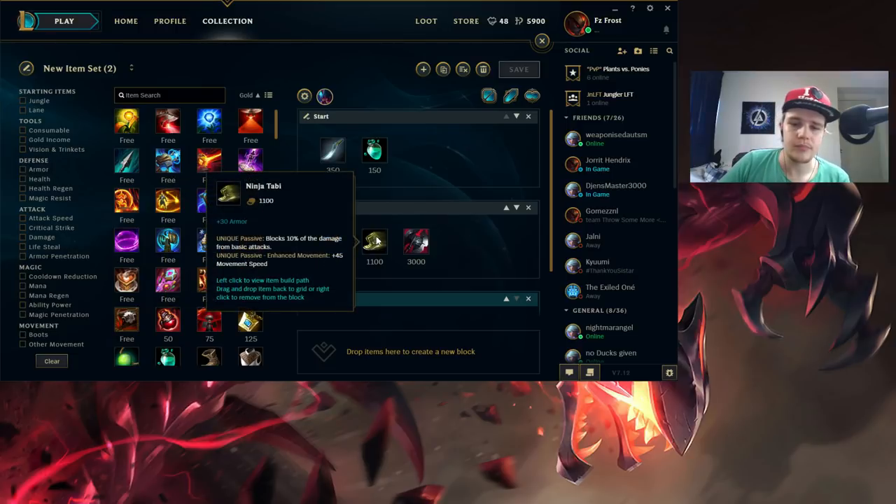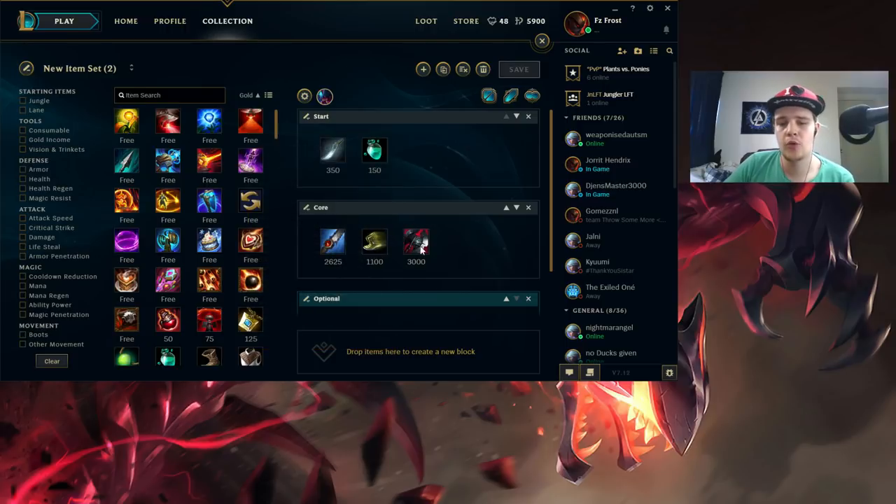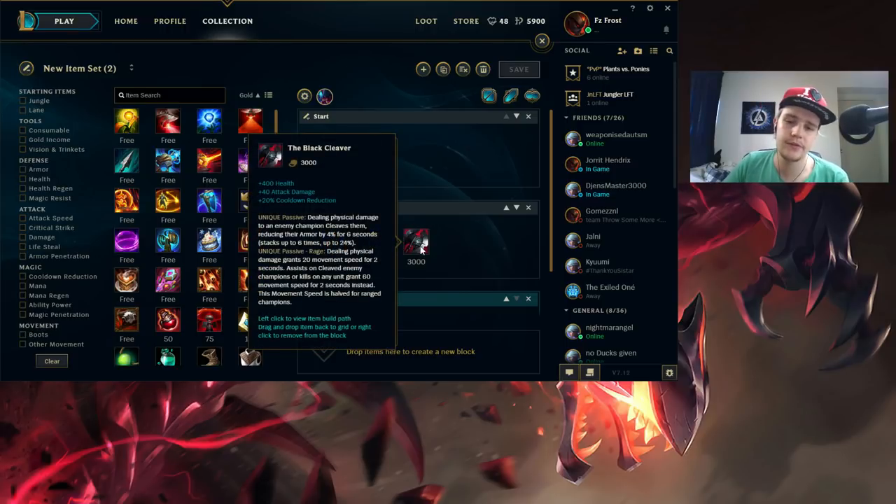Blue Smite into Ninja Tabi - Ninja Tabi are probably the best boots in the game right now, they block a lot of damage. You also want to switch these boots for Mercs if they have heavy CC or heavy magic damage. Ninja Tabi is just for any physical damage matchup. The main item to increase your damage by insane amounts is the Black Cleaver. This item gives you a lot of armor penetration. It doesn't affect your E as much because once you max your E it will do true damage every time, but it increases overall damage from the rest of your abilities a lot since you have really good AD scalings.